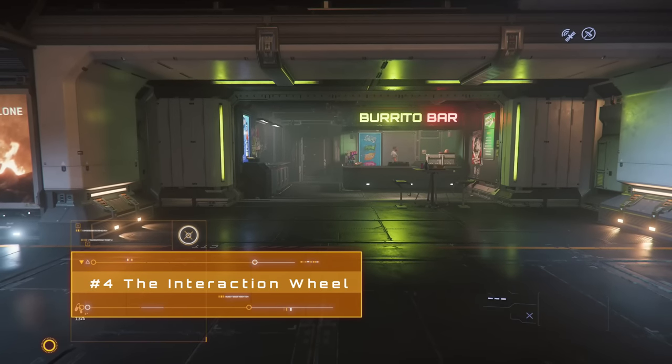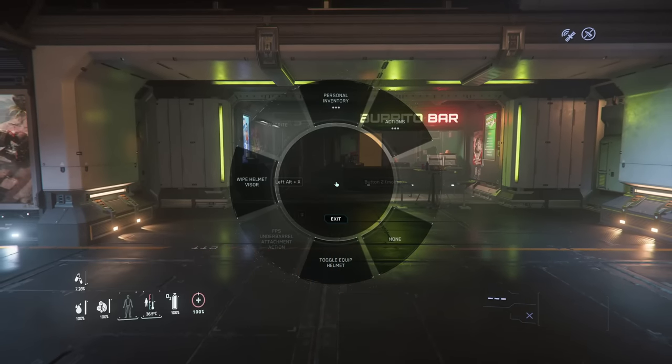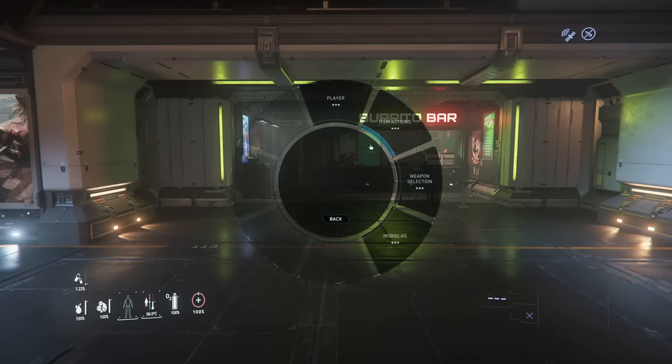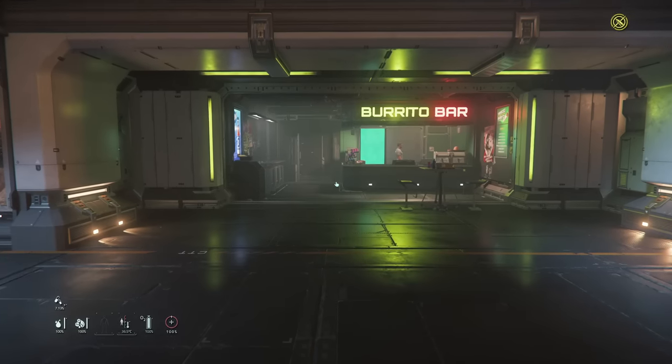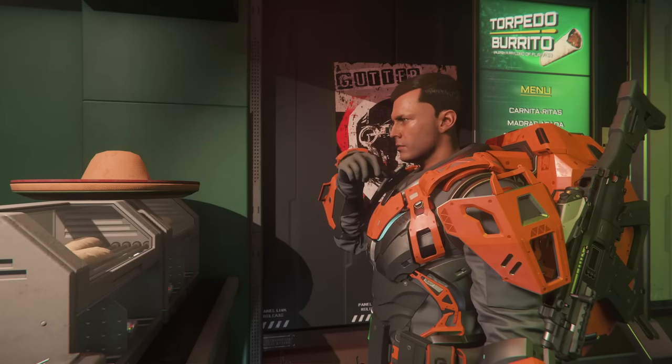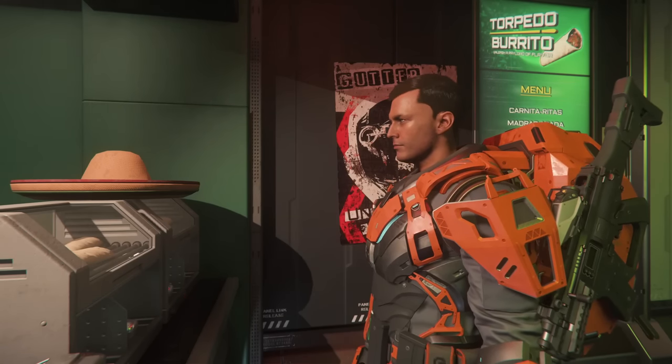The interaction wheel can help you see a variety of actions your character can do. Just hold F and press right mouse button to bring this up. One of the best things to find here is the remove helmet command, which can make it quicker to get your headgear off so you can eat and drink. Just remember to put your helmet back on before you head out into a hard vacuum.